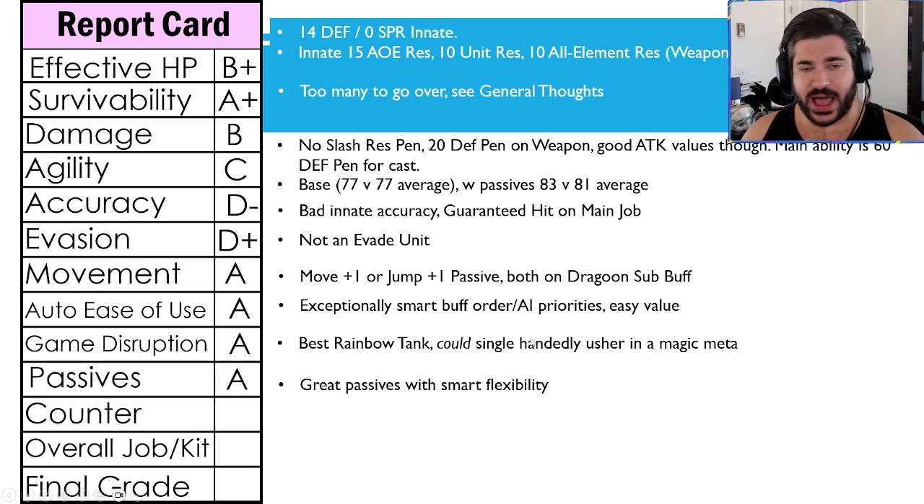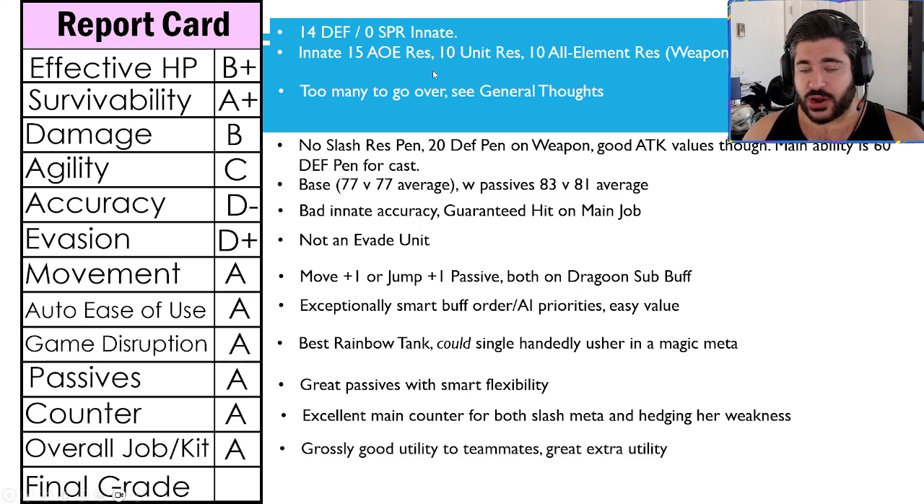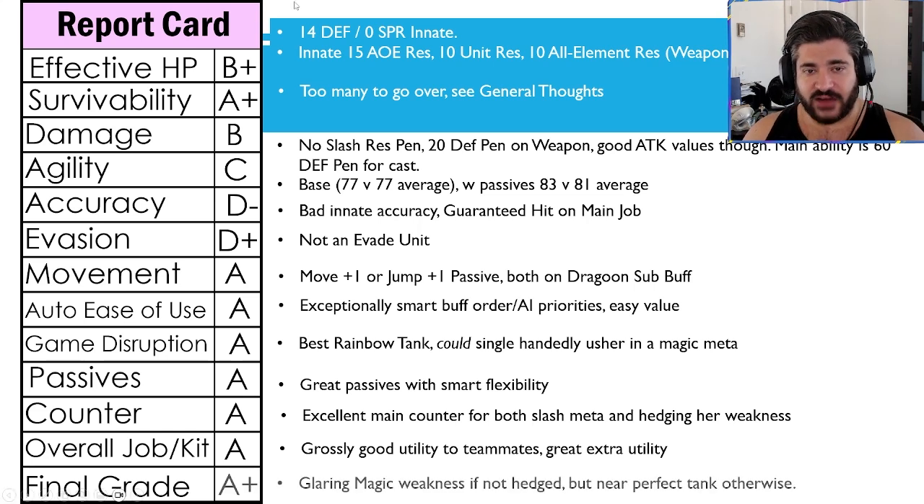For the passives, going with an A — great passives with smart flexibility for what you want to use for certain kinds of maps: agility tuning, survivability, you name it. The counter ability is also going with an A — excellent main passive for both the current slash meta and technically to hedge her weakness against magic. I say magic as a weakness: it's not technically percentage-wise, but effectively speaking because of the lack of spirit — that's the one area where she's kind of exposed. This counter does a lot to really hedge against that. The overall job and kit going with an A — grossly good utility to teammates.